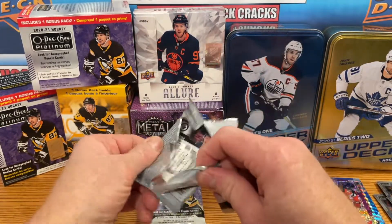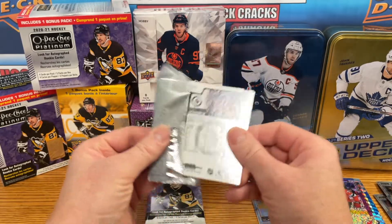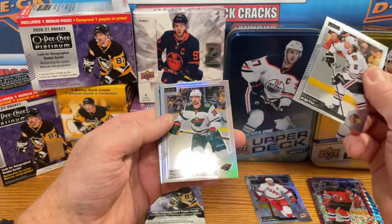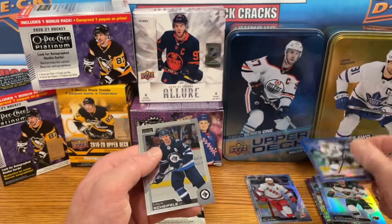Okay, four packs left in this second blaster, hoping for some sort of Caprioiff. Matt Zuccarello rainbow. Drew Doughty blue surge.